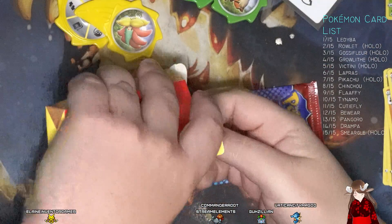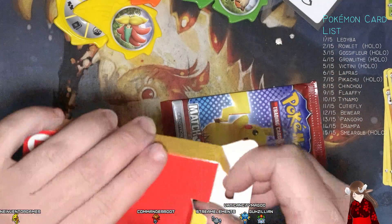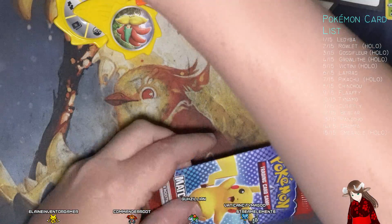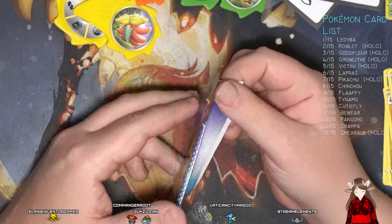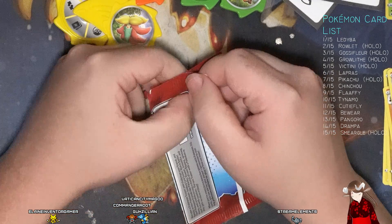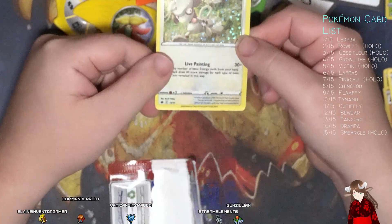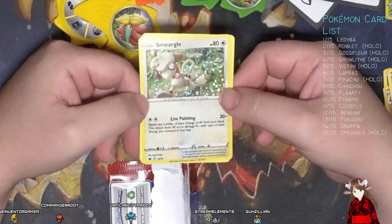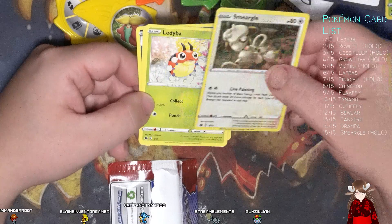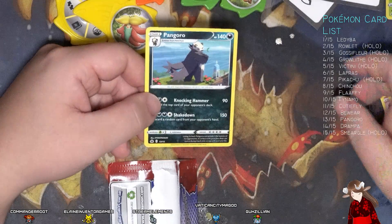Let's see — okay, we got Rillaboom coin, the toy, and the construction manual. Kind of hoping this would be a little bit more exciting. Damn. Smeargle — all right, well we got some trades: Ladyba, Lapras, Venomoth.